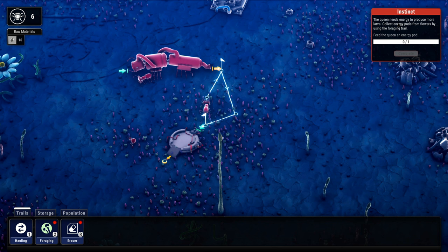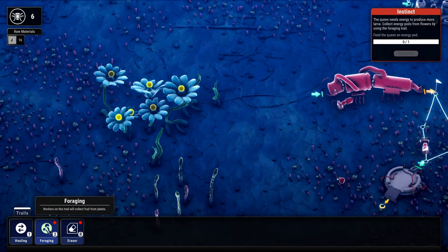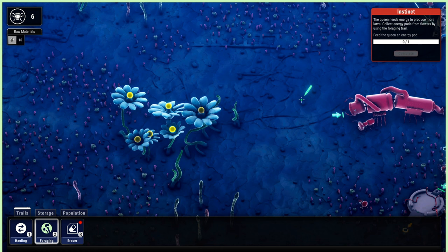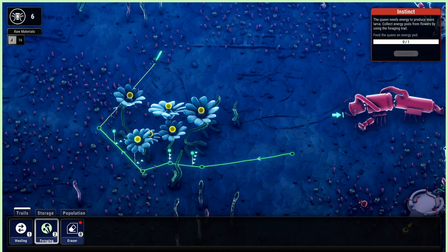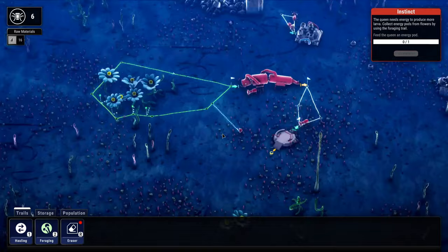The queen needs energy to produce more larva. Collect energy pods from flowers using the foraging trail — that's a different kind of trail from the hauling trails. Here are some flowers, so we've got a new foraging trail on the hotbar. Let's create some kind of loop where these flowers are. I want to make sure we're hitting all the different flowers — and then loop over to the queen. This time let's put one of our new little small workers on that task.